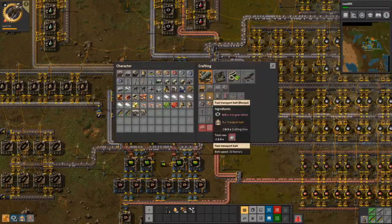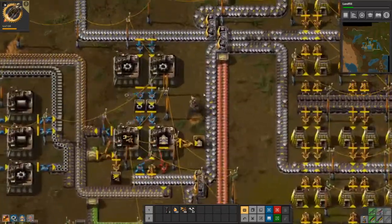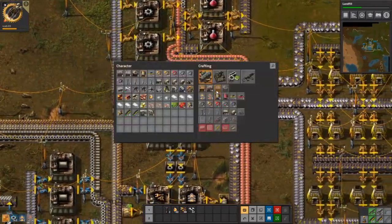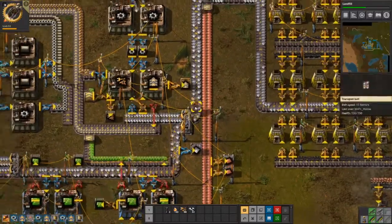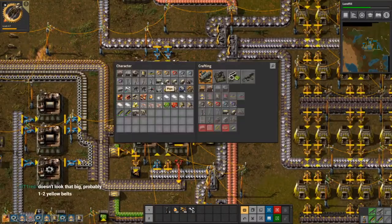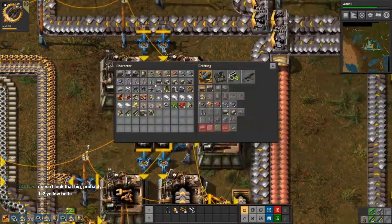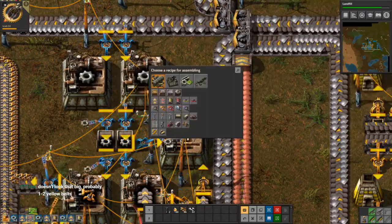What do I need for red belts? Can I automate this? Gear wheels. Undergrounds, please. I think I could definitely get this automated. I don't even need the undergrounds. Perfect — completely planned, by the way. Obviously.